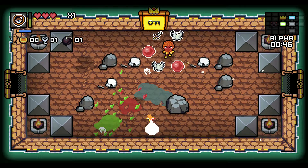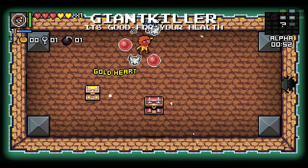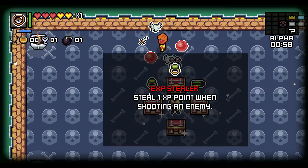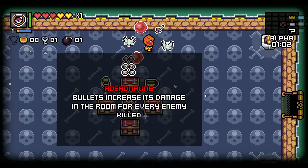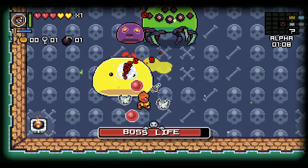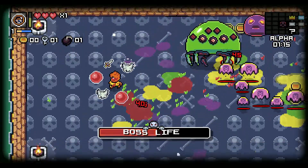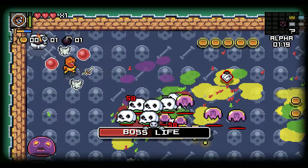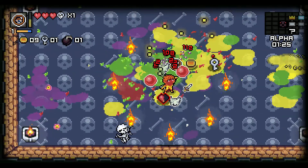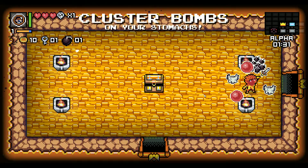Oh, there's actually a secret room right there. The reason we have these orbitals is so that we can do damage without being tied to this item. We're doing more damage — yes we are! So what I just got is called Adrenaline: you do more damage the more enemies you kill.